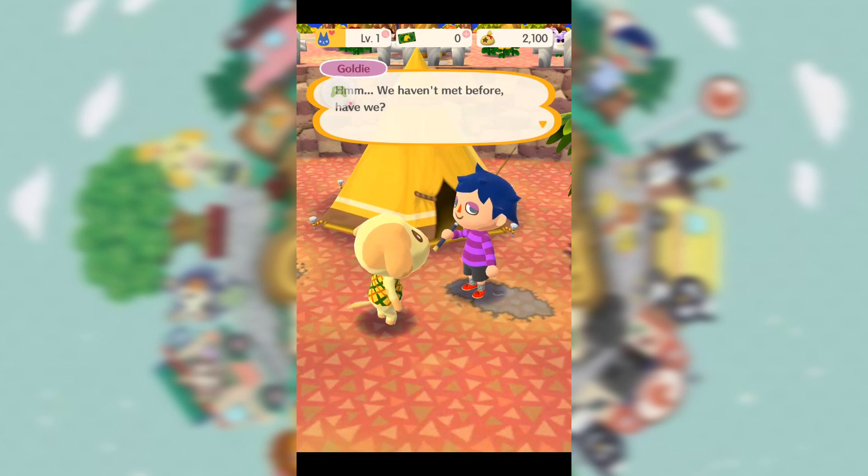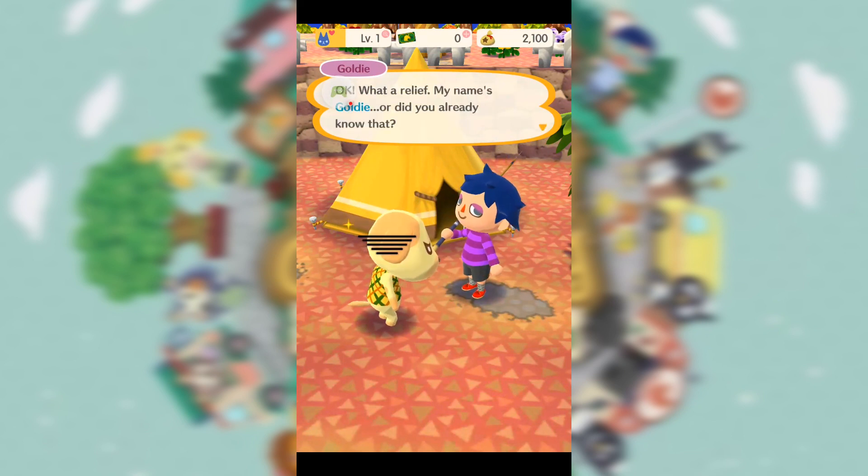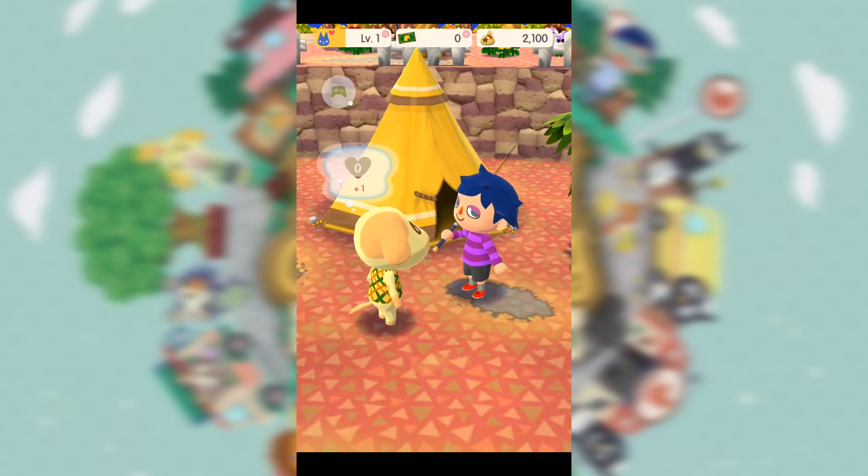So your first objective is to fill up your camp. Don't worry about their friendship level just yet — just do enough so you can invite them to your campsite. The lower the level they are, the better, as the experience the amenities will yield should bring them up a level.